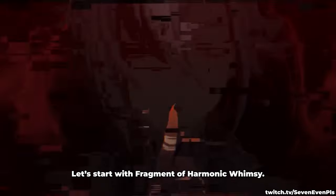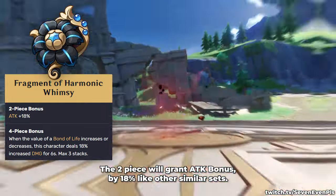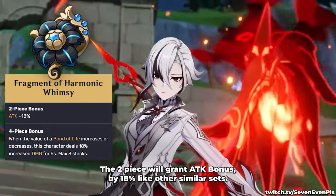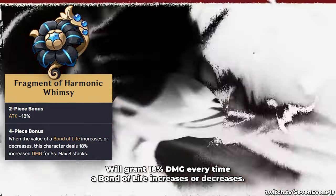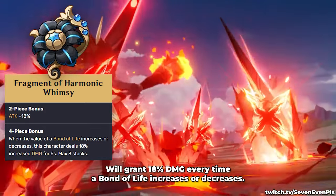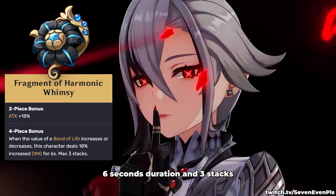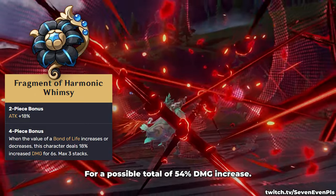Let's start with the Fragment of Harmonic Whimsy. This set is obviously made for Arlechino. The two-piece will grant attack bonus by 18% like other similar sets, and the very short and simple four-piece set will grant 18% damage every time a Bond of Life increases or decreases — 6 second duration and 3 stacks, for a possible total of 54% damage increase.